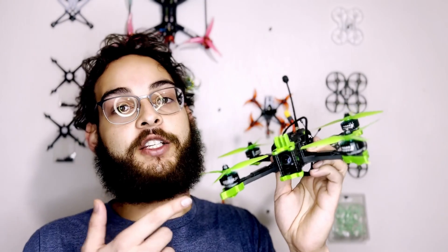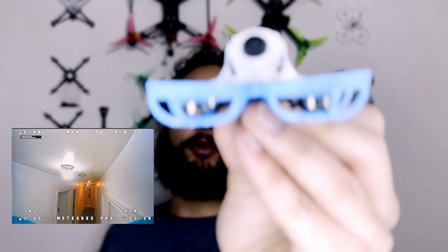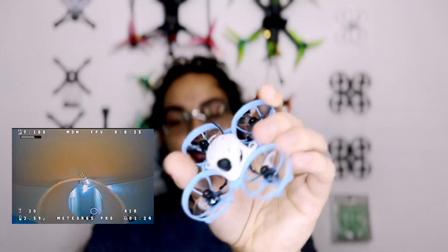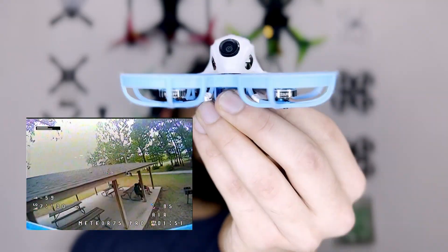Now that you've got your controller and goggles, you're going to need a drone. Where should you start? It all depends on your intentions — do you want to only fly inside, only fly outside, or a little bit of both? I wouldn't recommend starting with a 5-inch because they have so much power and can be unsafe, so we're sticking with loops this video. If you're going to be flying inside, I recommend the Beta FPV Meteor 65 Pro. The frame is incredibly resilient. These 65-class loops are incredibly light, so if you crash into something it won't do too much damage — but that also means you can't really fly them outside in the wind.